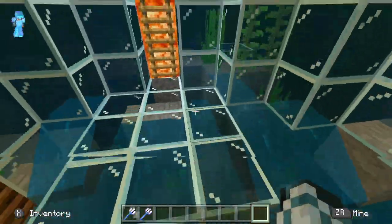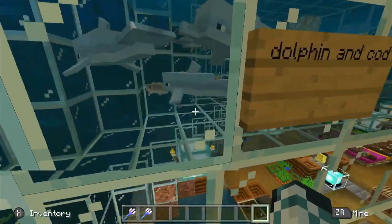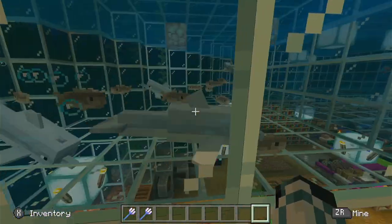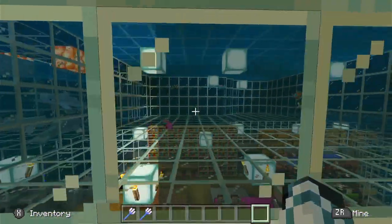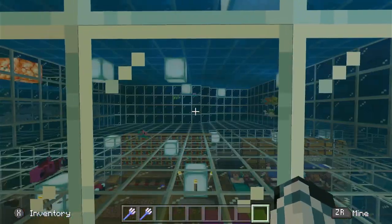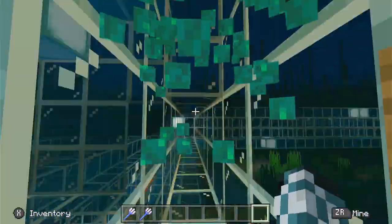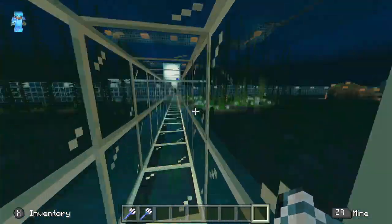Floor one isn't much, but if we go up to floor two it's a tiny bit more. I have little animal cages. This one is for dolphins and cod because dolphins eat cod — they don't hunt them but they do eat them if you feed them. This one's for tropical fish; they're all hiding over there. It looks like most of them actually died. There are also salmon and sea turtles.